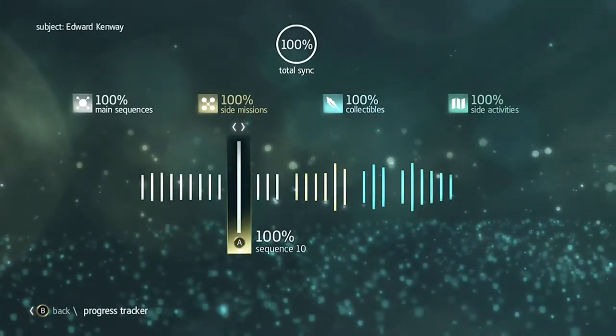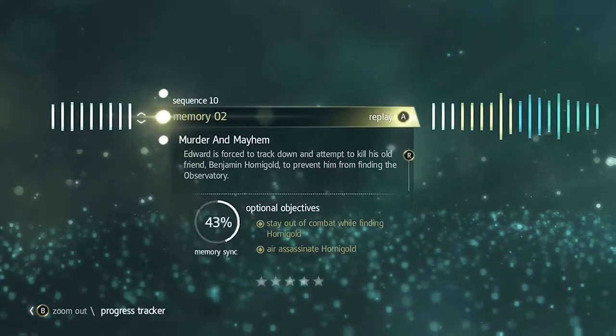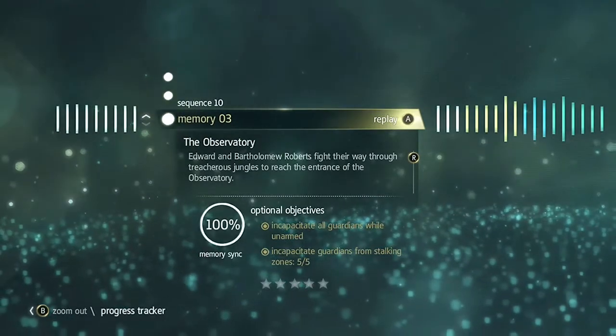Hi, this is Bastion with another full sync walkthrough for Assassin's Creed 4 Black Flag. Today we're doing Sequence 10, Memory 3, The Observatory.